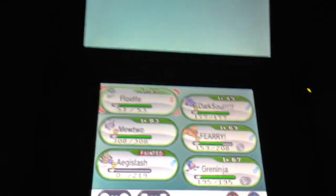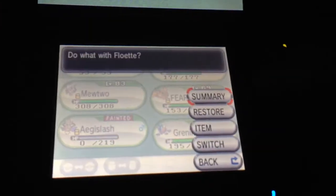Guys, today I'm going to be showing you how to evolve Floaty — I think that's his name. You have to go over to Route 12. So we're heading there right now.